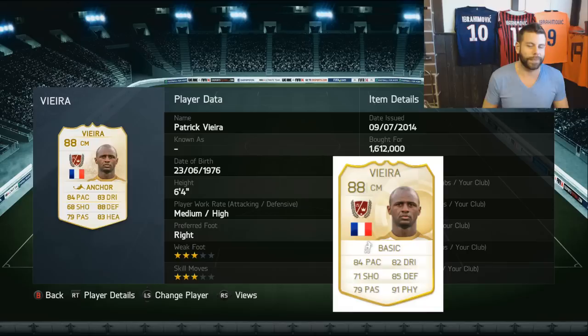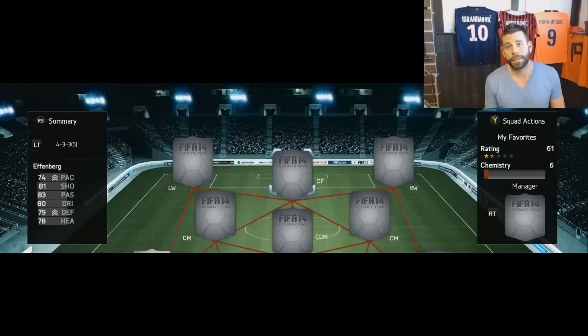The first beast in my video is no surprise at all - Patrick Vieira's legend card. The height, the work rates, and those stats all put together make him an absolutely incredible defensive center mid or CDM. As you can see on the screen, his Ultimate Team 15 stats are actually kind of exciting - some stats have gone down and some have gone up. His physical is apparently very high, which I guess is his strength.